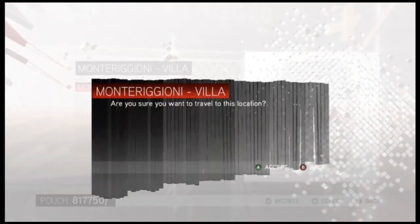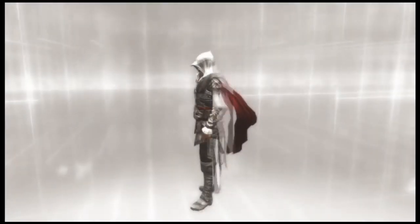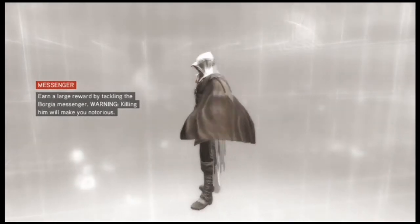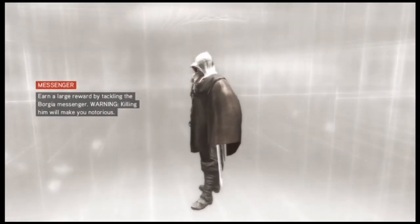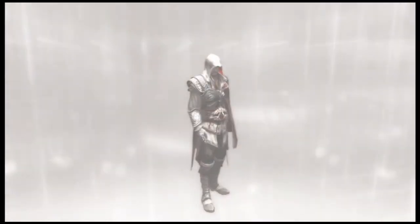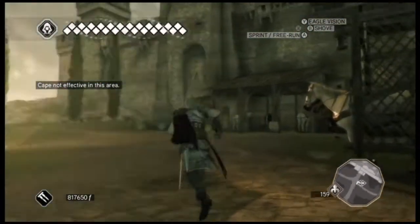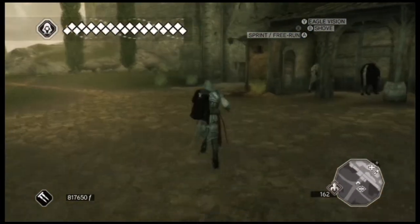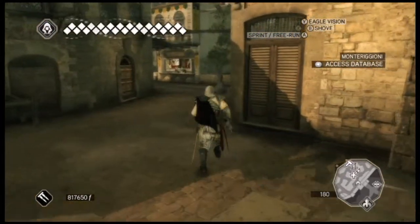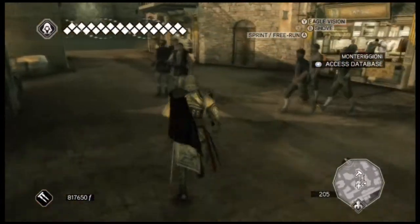Monteregione is your home place — that's where your uncle Mario lives. When you get introduced to him he says 'It's-a me, Mario!' just like that other famous Mario. Ezio looks proper badass, so much better than Connor from Assassin's Creed 3 — Connor's just like a soppy wet blanket.